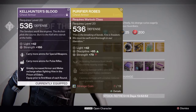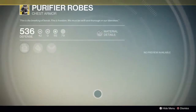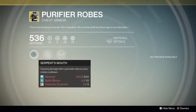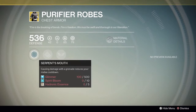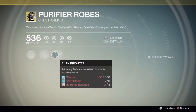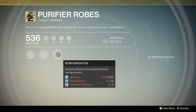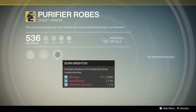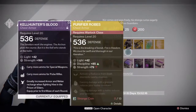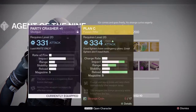Then we have the Purified Robes for Warlock, which were new to House of Wolves. The perks are: causing damage with your grenade reduces melee cooldown, and causing damage with your melee reduces grenade cooldown — that can be helpful in PvE. The best perk is activating Radiance from death, which orients nearby enemies, but in Trials this gets you killed a lot, so PvE is the only time you'd want to use these.